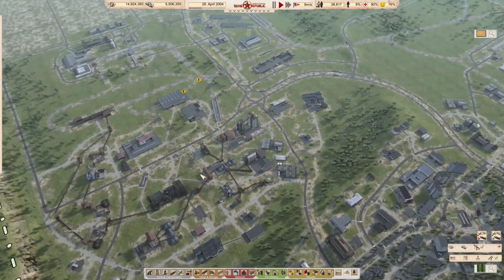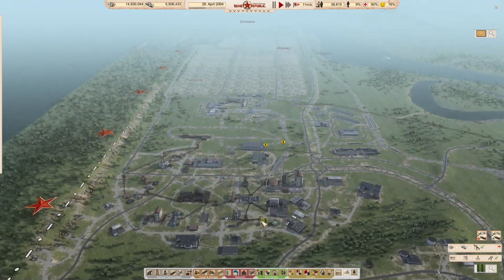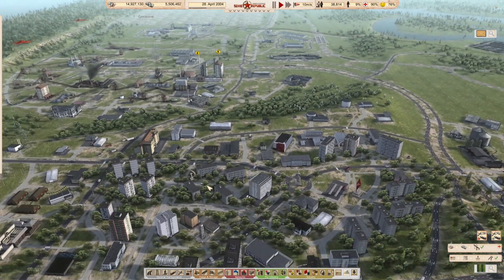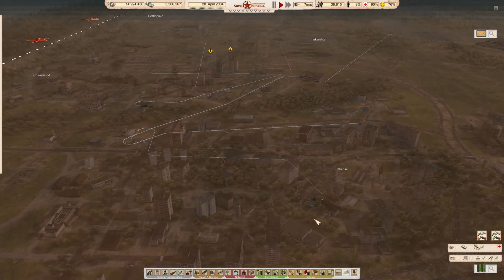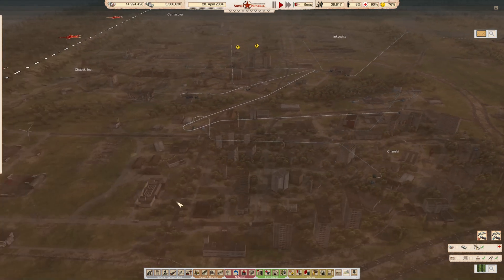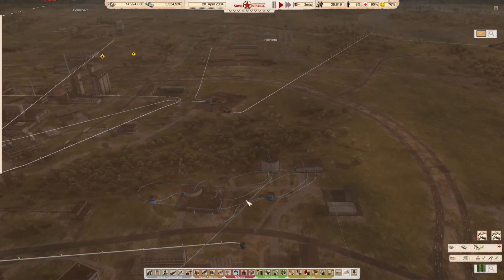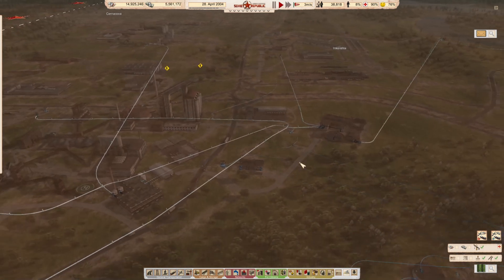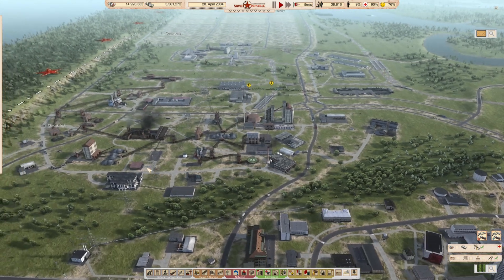Initially we started by importing iron and coal via truck, then decided to import iron ore instead and process it ourselves. We wanted to do the same for coal but then decided to do a proper mining area in the distance. One of the key mistakes we made was with the underground network — water and sewage. We started by giving people water, then sewage became a problem and water became more of a problem. We ended up with a lot of pipe spaghetti trying to make everything work — lots of lessons learned there.